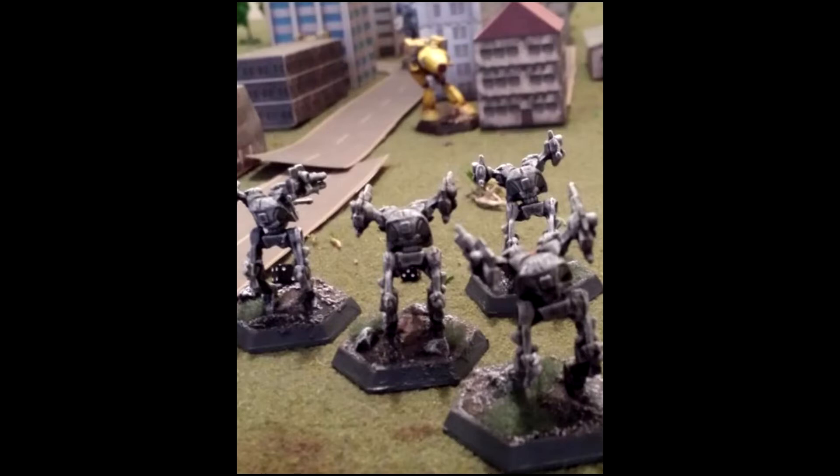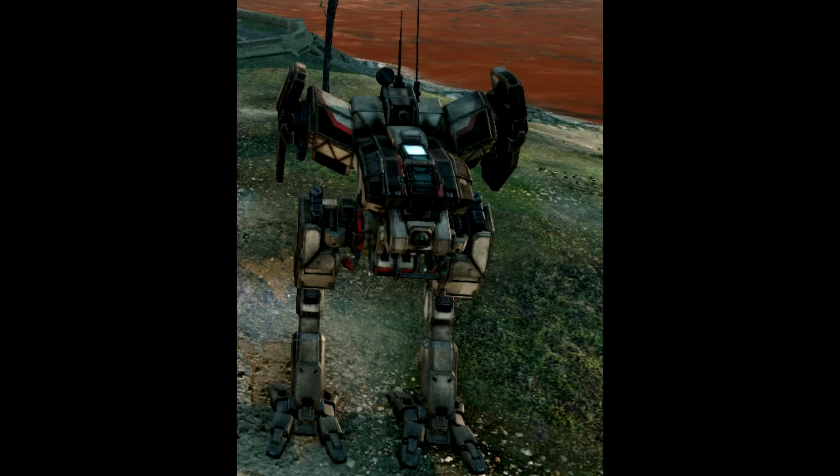The main weapon of the Locust was a single medium laser mounted in the center torso. Backing this up were two machine guns, which were mostly used to stop infantry attacks against its vulnerable legs. The machine guns were located in either arm and fed by a one-tonne ammo belt located in the center torso. Lacking hand attachments, the Locust was also vulnerable to other mechs when engaged in close combat.